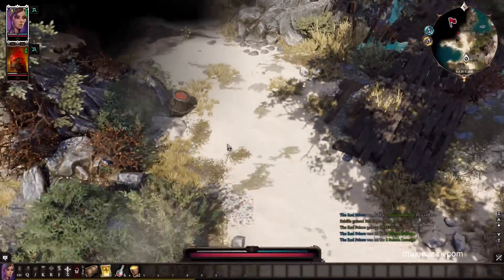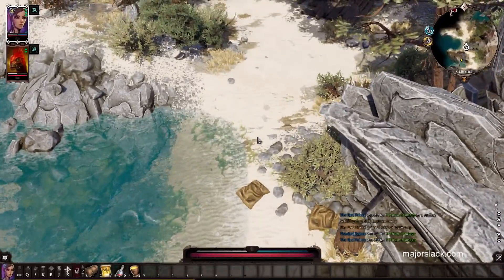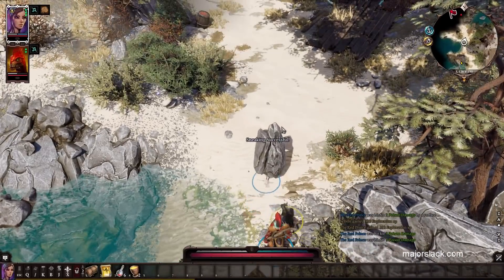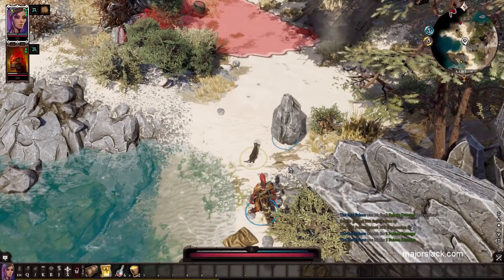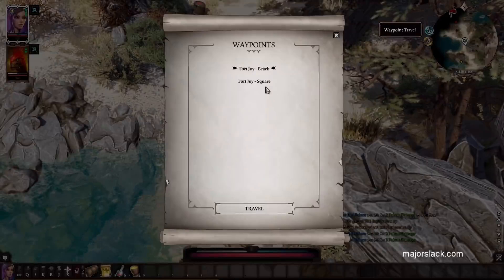Here is where the crocodiles are. Like I said, you can just get 300 XP just for getting near this area. Go into sneak mode, creep forward a little more — don't want to get into a fight. There we go, 300 XP. Let's fast travel back to Fort Joy Square and continue from there.